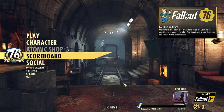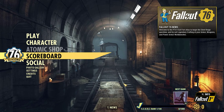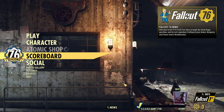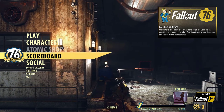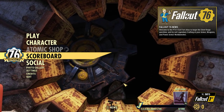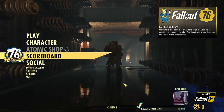Looks like a subway station. That's a bunch of ghouls in there. Vault 96 — it's widely known that we're going to be going in there.